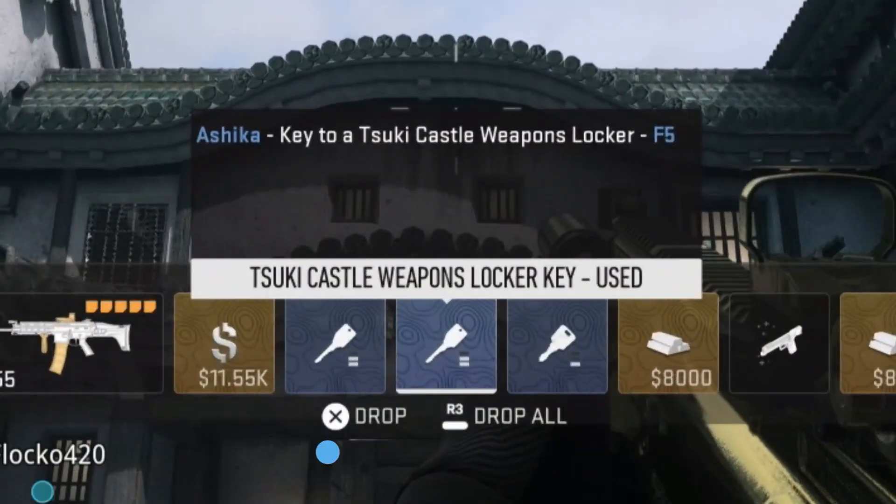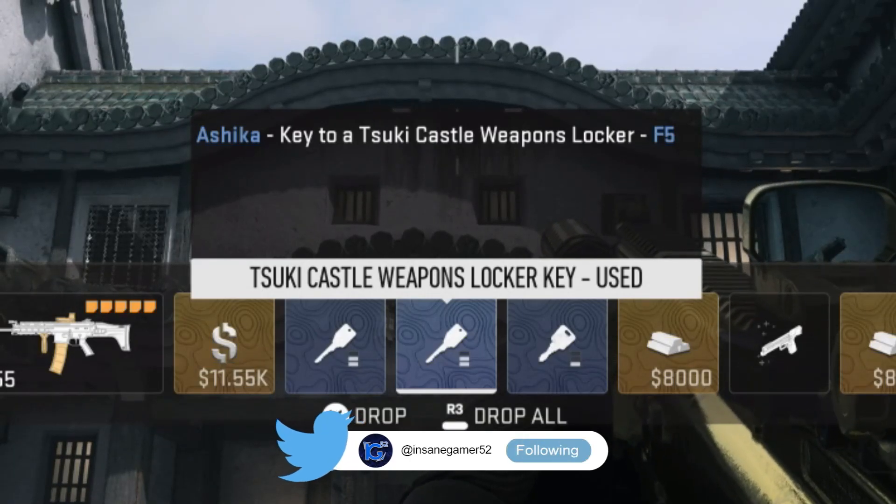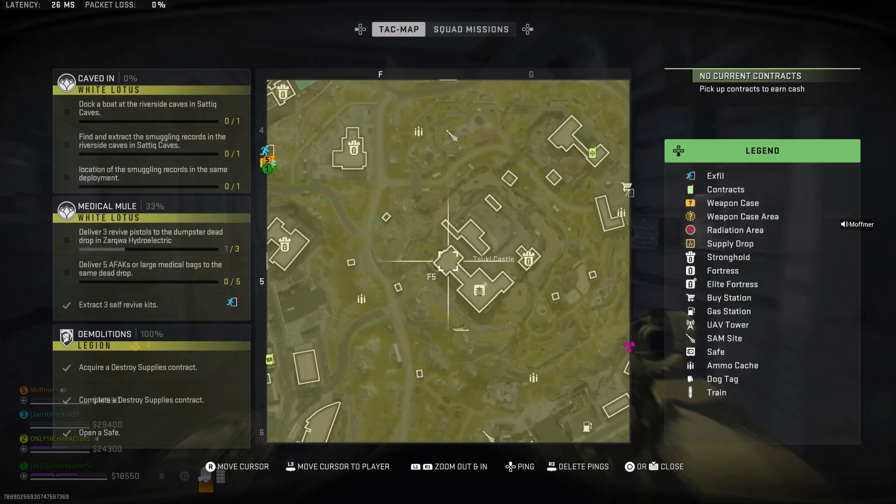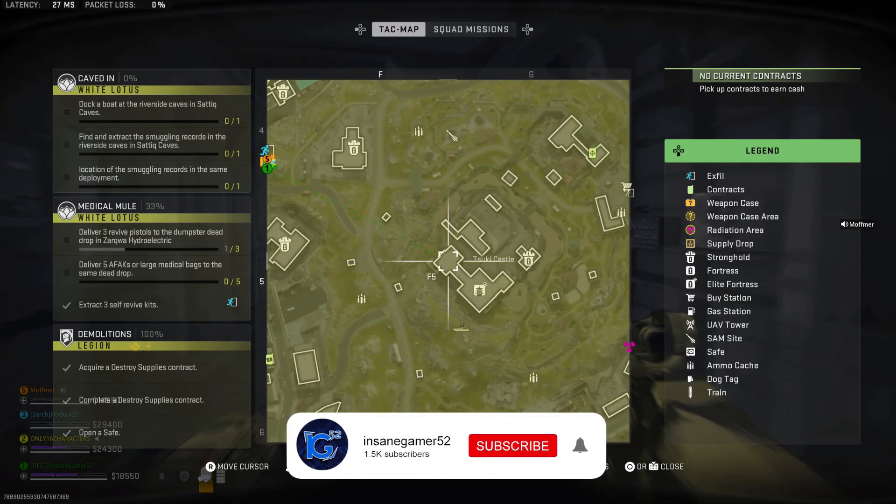Alright, so the description of this key says that it's the key to a Suki Castle Weapons Locker in F5. You're looking for a set of weapon lockers in Suki Castle, so let me show you where to actually use this key.